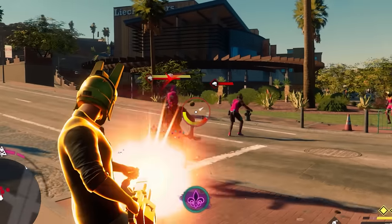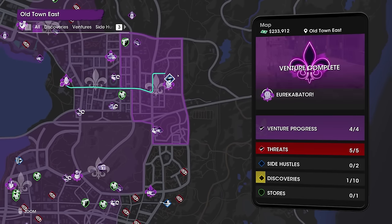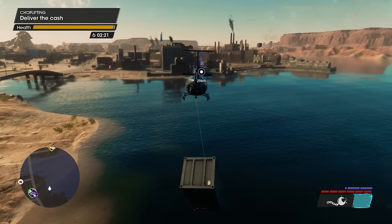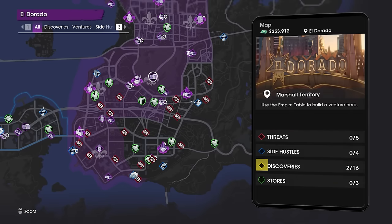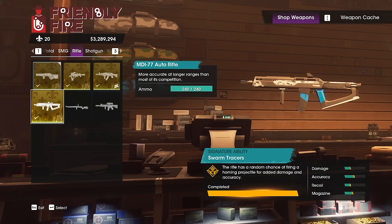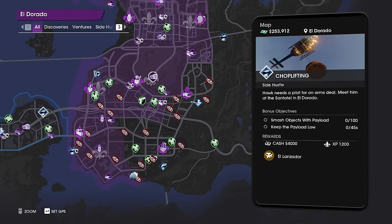Moving on to number two, there are three of the best weapons you can get from a side hustle called Choplifting that starts on this side of the map, also quite early on. If you complete it progressively, you'll get three very strong weapons — specifically after finishing the first three in the sequence, the last three side hustles give you the following: the MDI-77 Auto Rifle from Badlands North, the MDI-85 Carbine from Desert North, and the Air Lanzador from the Eldorado South region.